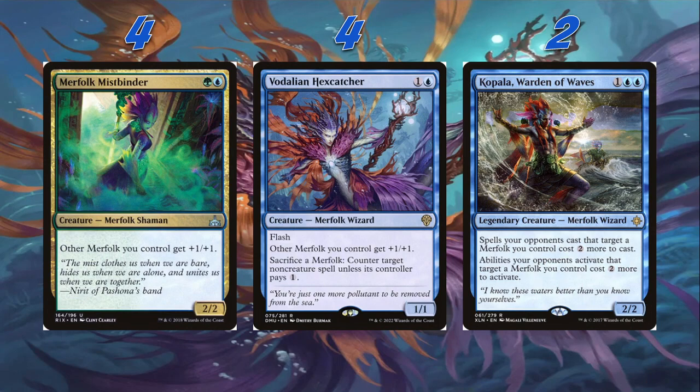Next we have our Lords. We're playing four Merfolk Mistbinder — it's a 2/2 for green and a blue. Merfolk Shaman: other Merfolk you control get +1/+1. A little disclaimer: this is the only green card in the entire deck. We're only playing the Merfolk Mistbinder because we really want another Lord — eight Lords is a really, really good sweet spot. I'm hoping that with the Lost Caverns of Ixalan we get another Merfolk Lord.